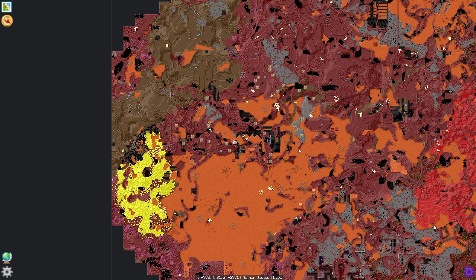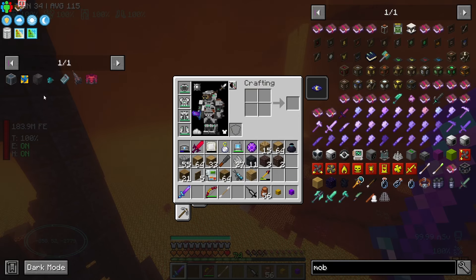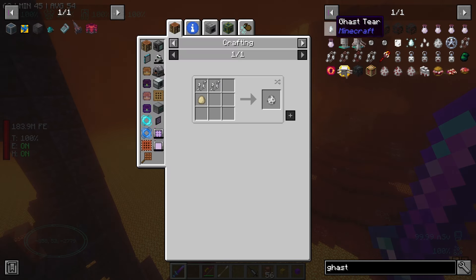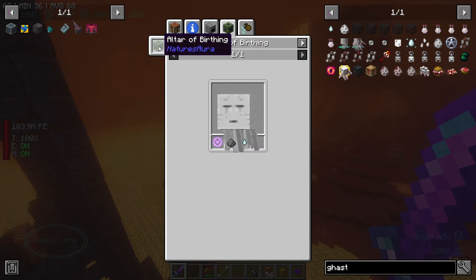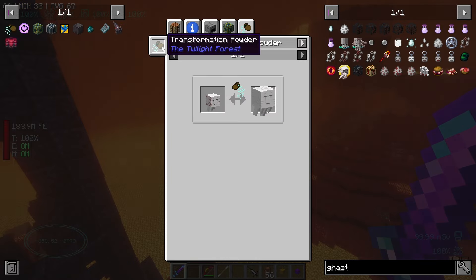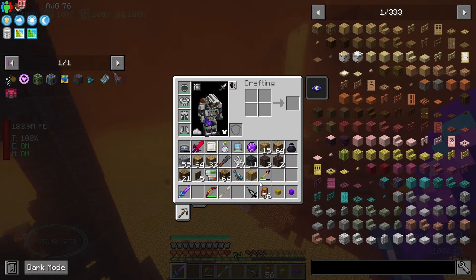Still no ghast. I might actually have to look into one of those other options for getting a ghast. The transmutation powder — genuinely that is kind of seeming like the play. Because in terms of ghast spawning, I would need either... I could birth it, that's an option. We'll bookmark that. Or I can do the transformation powder. The problem is I don't really know how to get that. Transformation powder — it doesn't have a recipe. So the only other option is Nature's Aura.